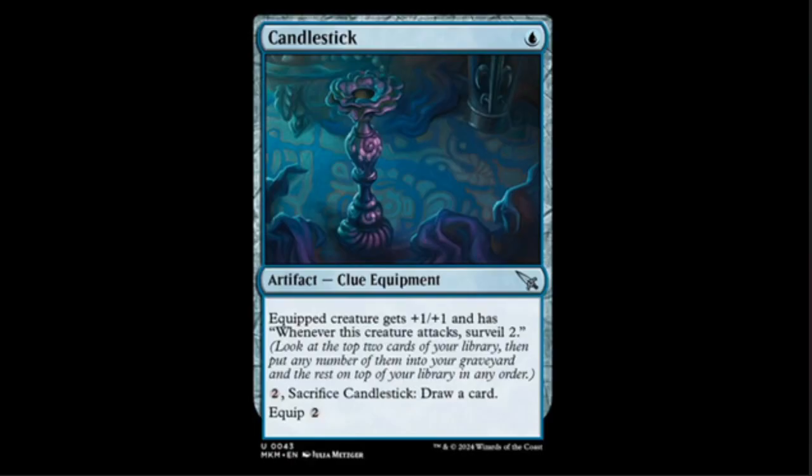Next we have the Candlestick — because it's Clue, why wouldn't we. It's a one-blue artifact clue equipment. Equipped creature gets plus one plus one, and whenever that creature attacks, surveil two. It equips for two. This is a very useful artifact, and since it's also a Clue you can sacrifice it to draw a card. Great for limited — if you don't have creatures you can draw cards, make your creatures bigger, and surveil two.